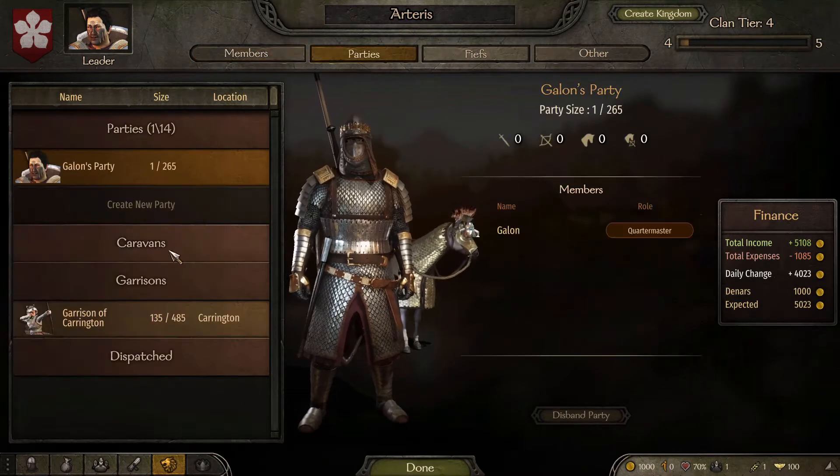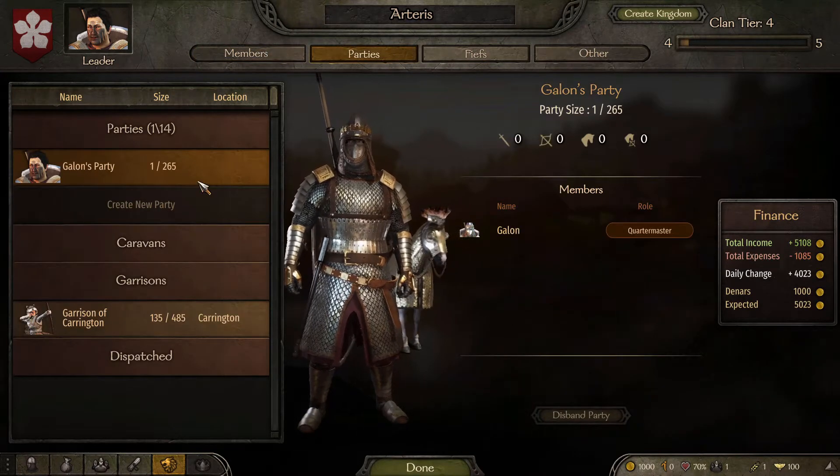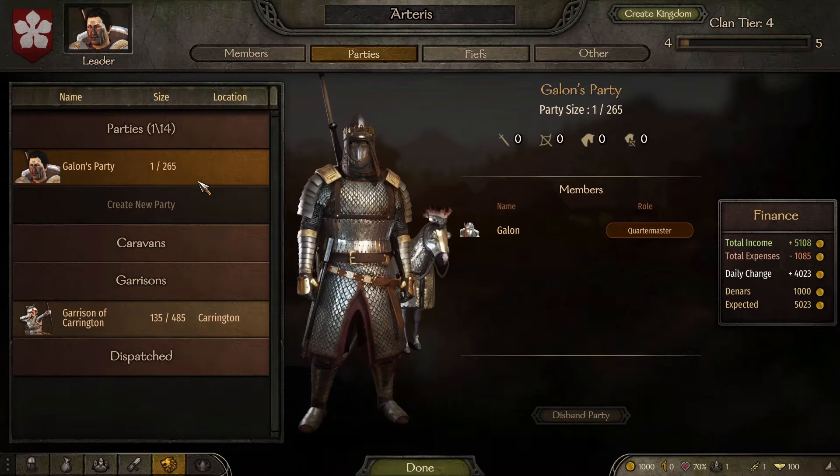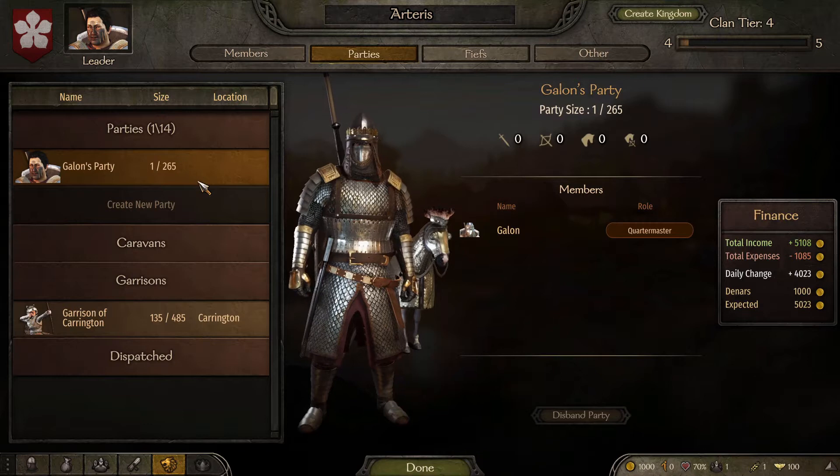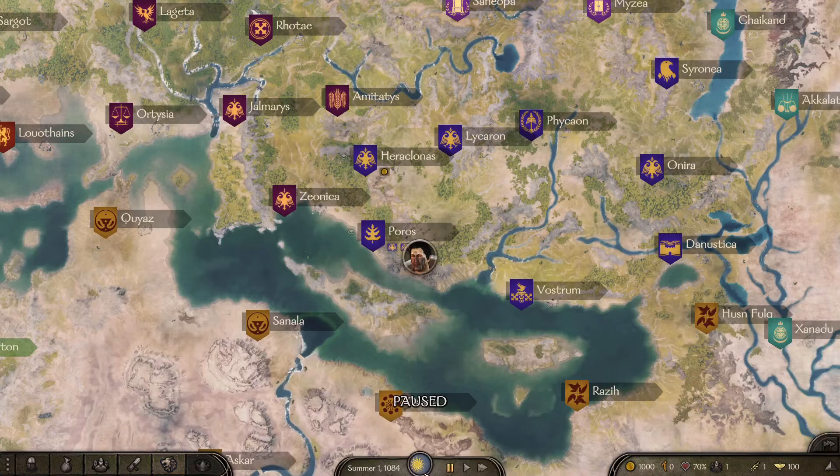We can have a lot of parties, and this number is only going to go up as we take more and more cities. But we've got to get ourselves some troops and get down to Carrington to protect it. I've got a few other mods enabled — we still have the Cut Through Everyone mod, so we'll be able to hit multiple people at once.